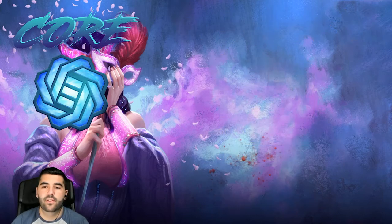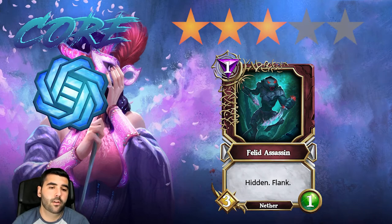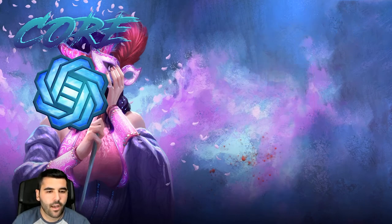Then we have Field Assassin, which has hidden and flank — it's a three-one. It's good to be able to be super aggressive because it has hidden permanently, not just for a turn. But I'm still gonna put this card in the three star category because it's not really that good.